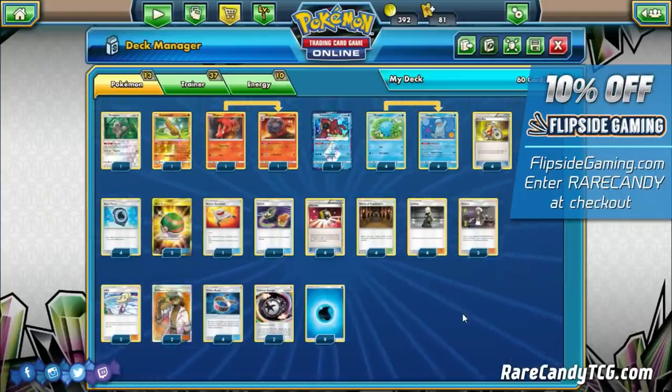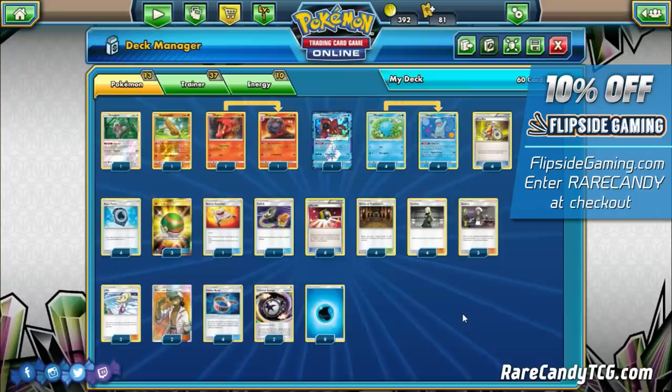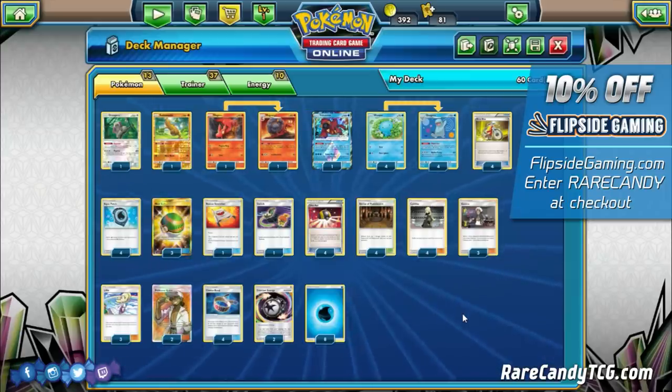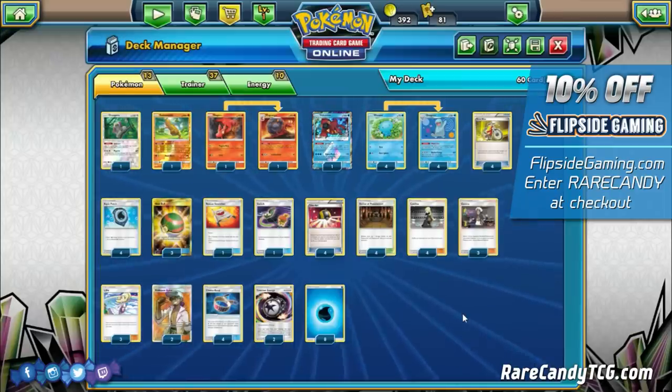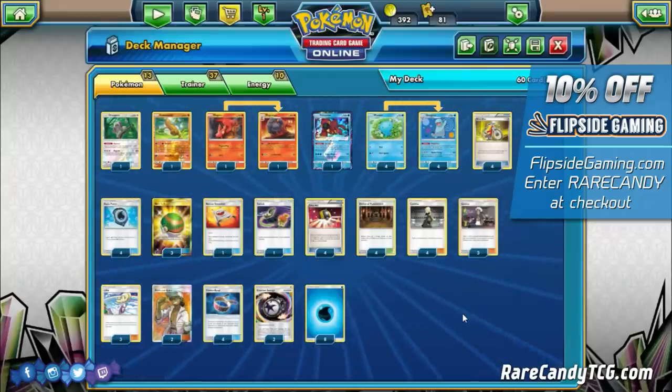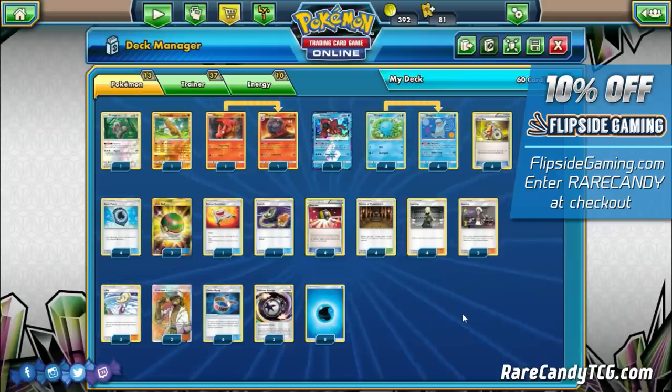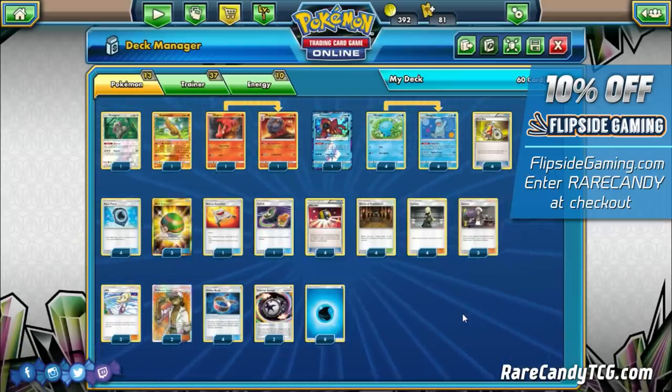What's up guys, it's Eric from Rare Candy and welcome back to another entry into our Rogue Rumble series, where we take a look at some overlooked or underutilized cards and try to make some cool rogue deck ideas out of them. For this entry we are looking at a new card from Dragon Majesty — that is going to be Quagsire.